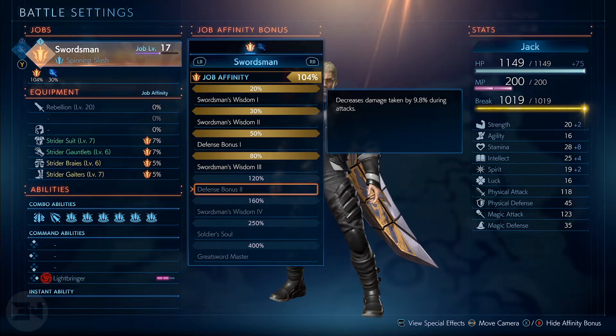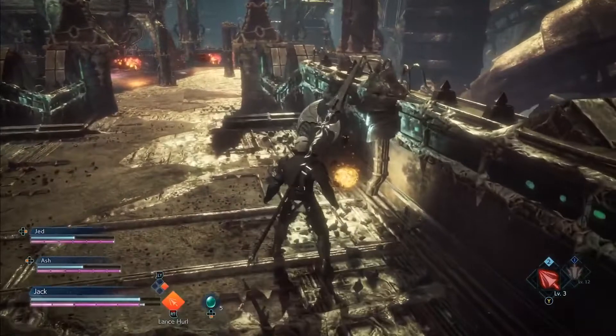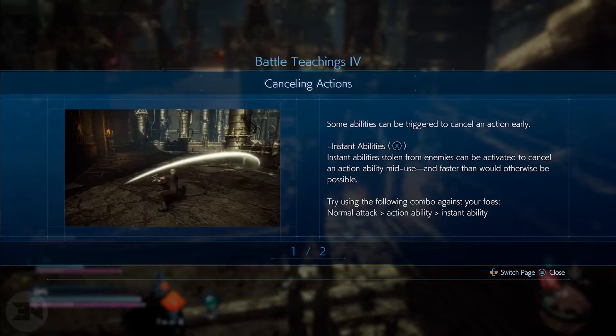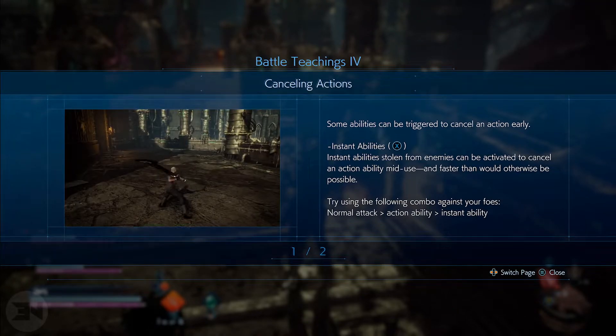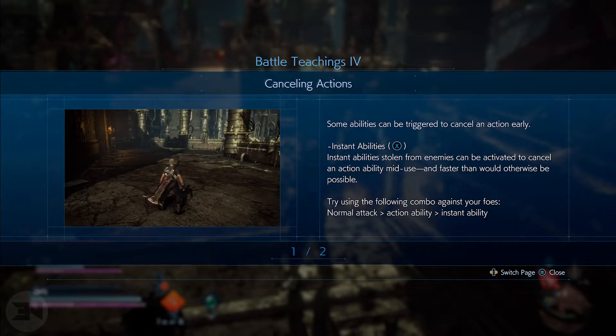Coming back out into my class, I now have 104% job affinity, which gives me the perk I was looking for and puts me much closer to my extra defense bonus too. Building your class and experimenting with it is going to be very important — if you're fighting a big boss and want extra defense, you'll need to change your armors to match up with the affinity bonuses rather than what the game optimizes for you.